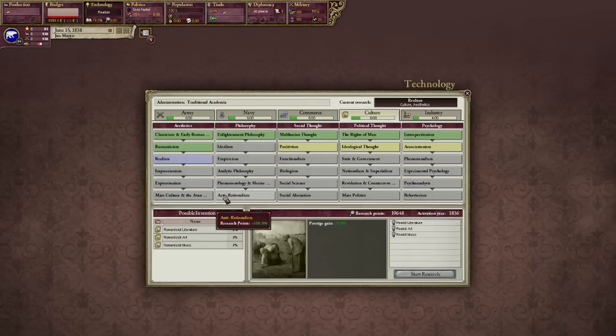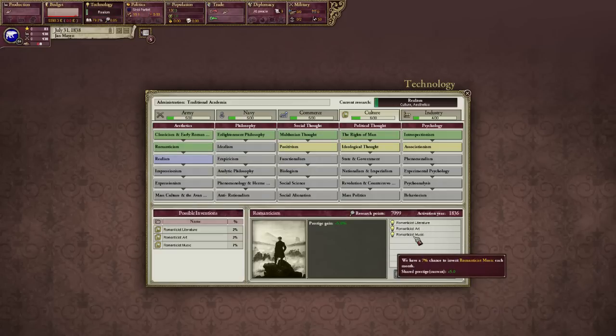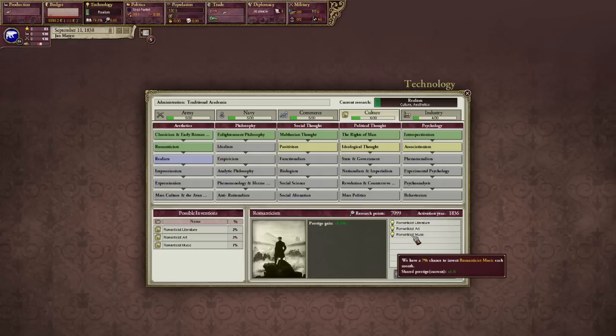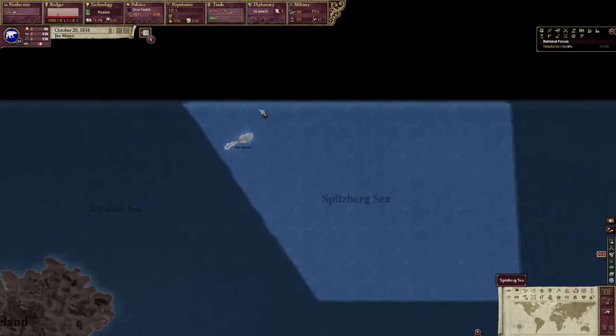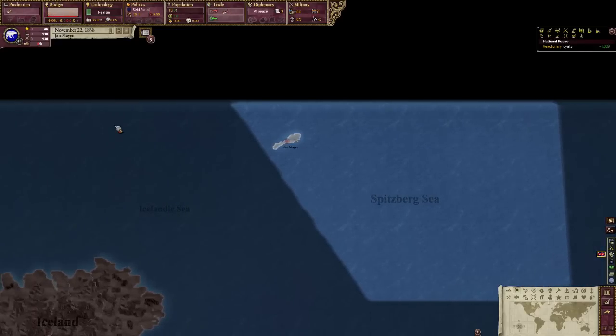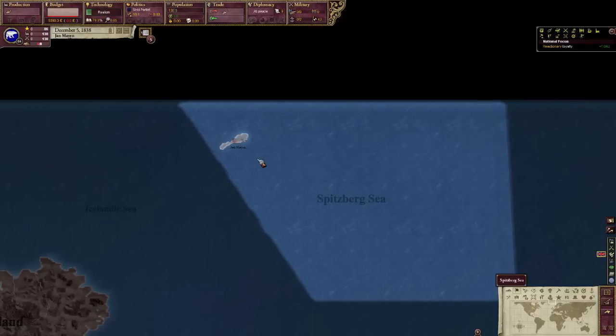You're going to immediately go in and select the next prestige technology, because we really don't have anything else to do. There's a 2% chance of us getting this and really it's all about luck at this point. We just have to try and be lucky to get enough prestige to rank up to secondary power status. The coronation of Queen Victoria — how nice. I'm going to be sitting down and working on that and I'll be back once we're closing in on that goal.